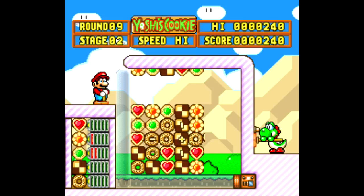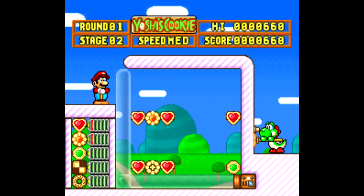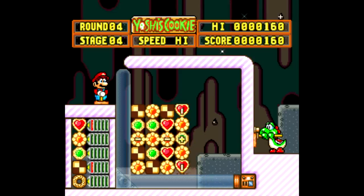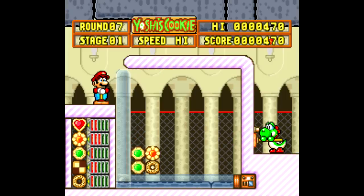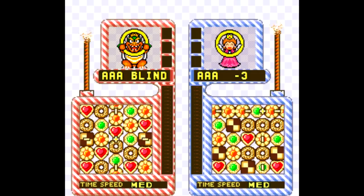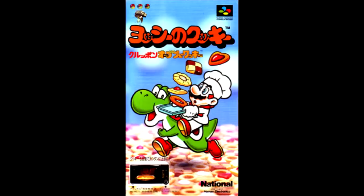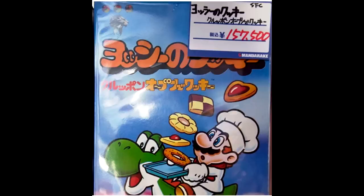There's a bunch of other interesting trivia behind Yoshi's Cookie. It was originally designed as a game called Hermetica, with all sorts of alchemy-related pieces instead of cookies, but there's no footage around to confirm that. That game didn't do well in testing, so it was sold to Bulletproof Software, who reworked it into Yoshi's Cookie. Another fun fact: a version of this game was sold with the purchase of an oven. When you bought a Kurupan Oven from National over in Japan, you got a special edition titled Yoshi no Cookie Kurupan Oven de Cookie. Only 500 copies were made, and it was priced at over 150,000 yen — just over $1,000 US.